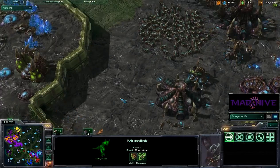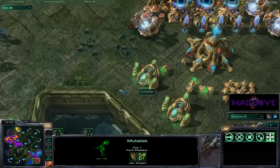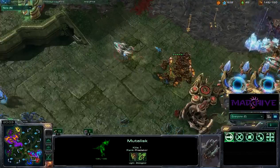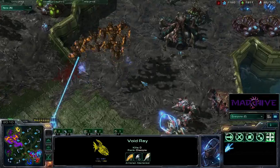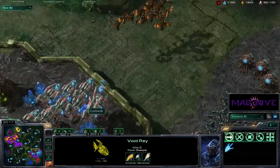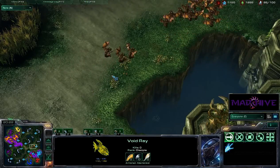They're going to take out my Queen! We've got no Photon Cannons, no anti-air whatsoever — just some Stalkers and Void Rays. That Void Ray is going to get killed off. It's starting to look pretty bleak right now. There are a lot of Void Rays, but they're on the wrong side of the map when that attack hit.